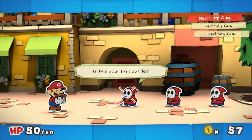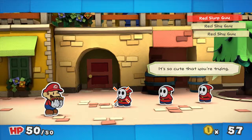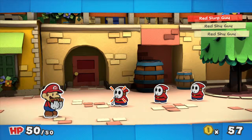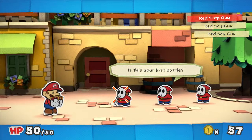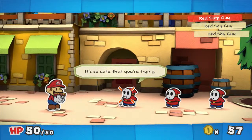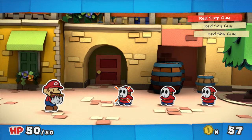Hey guys, I'm the Game Ball and today we will play Paper Mario Color Splash. This is the second part and we are in our first fight. Huey is in the gamepad, so you can see what he will say, but I will tell you.